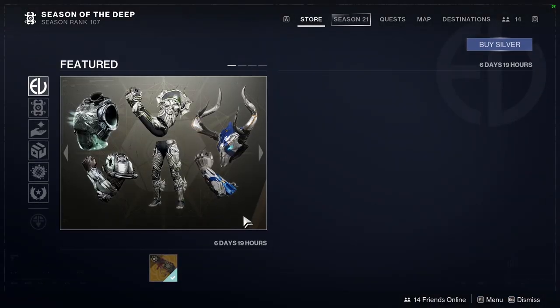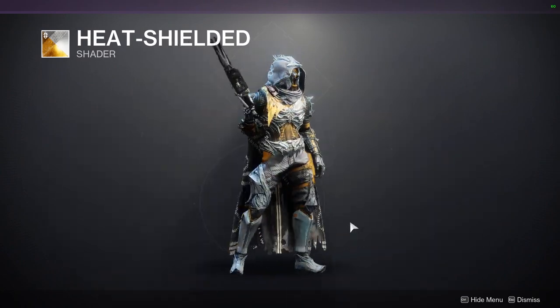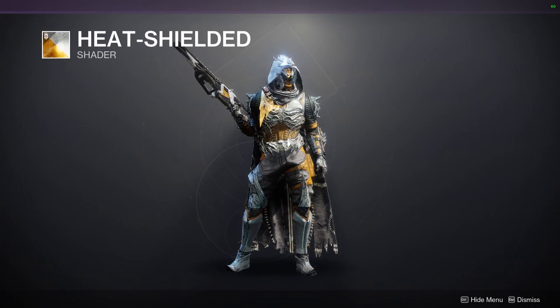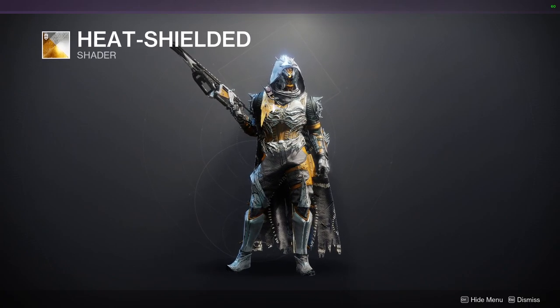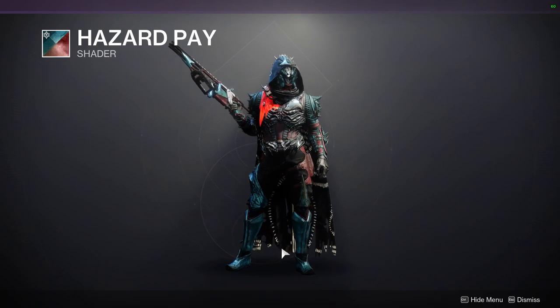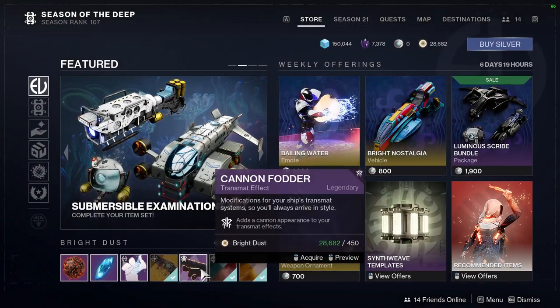And then for Eververse — Heat Shielded. It's a pretty cool shader. It also does a good job of hiding the glow for the chest piece because if you guys don't know, the Ghost of the Deep armor takes shaders really terribly. You guys will see in some of the shaders we're going to be looking at. The glow is actually changing the color of the armor for this one. Looks cool, though.